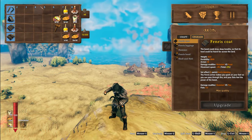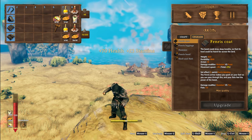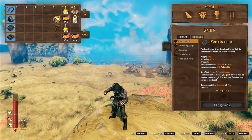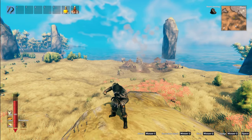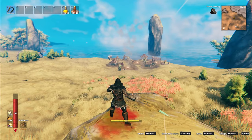Alright, so to kind of show everything off, I have a decent set of food. I've got a decent set of healing potions and salmon potions, as well as fully upgraded Fenris armor, and a level 1 Skull and Hati. We're going to take these to the test.